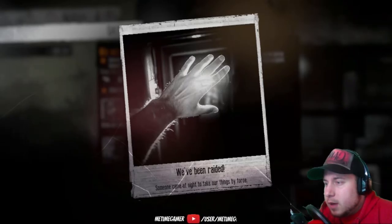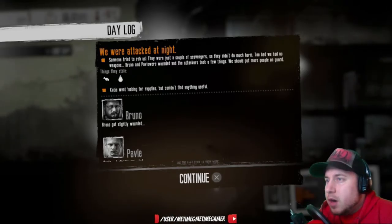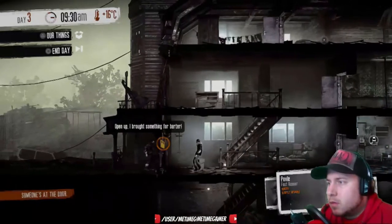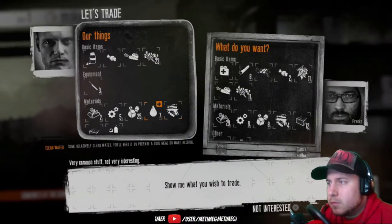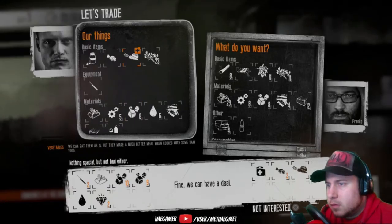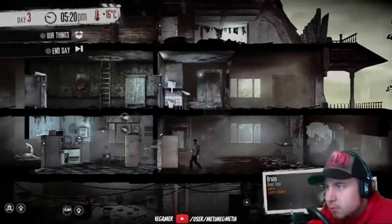We've been raided. Some came at night to take our things. Some tried to rob us — they were just a couple of scavengers so they didn't do much harm. Too bad we had no weapons — some wind pebbles were wounded and the raiders took a few things. Should put more people on guard. Meat and water gone. I went out — that's why we couldn't find anything useful.